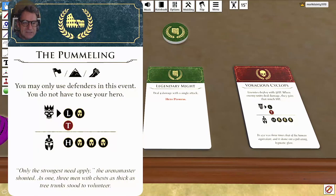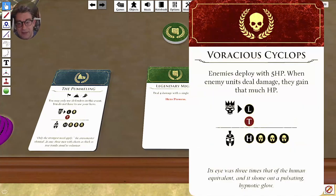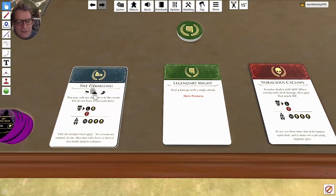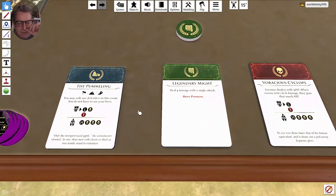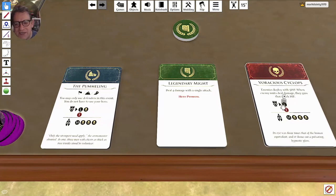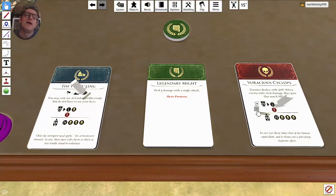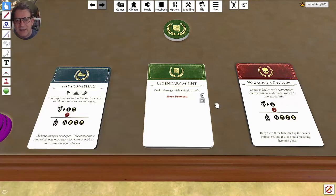Sport events differ from Lethal events: if your units are defeated in a Sport event, they don't die — they just come off the board and return to full health. In a Lethal event, defeated units do die and move to the draw bag. However, your hero can die in either Sport or Lethal events, and if that happens, it's game over.